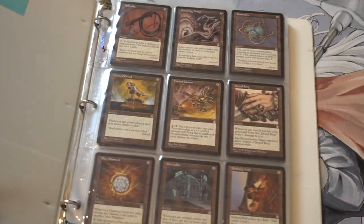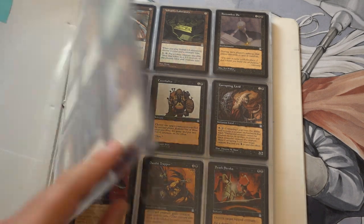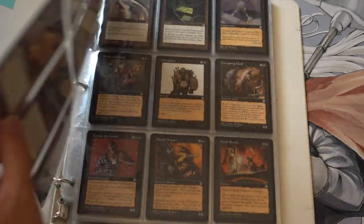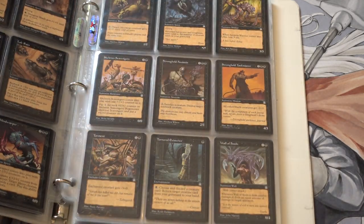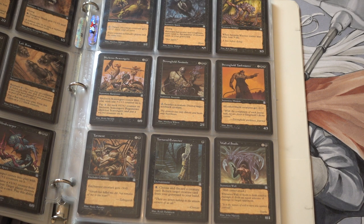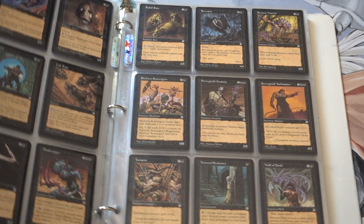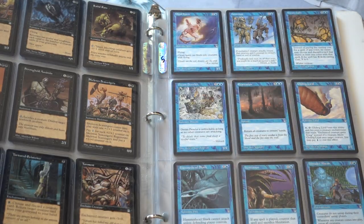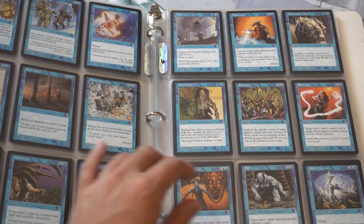Let's continue on. I'm not gonna play the pricing game. This is Stronghold. Horn of Greed — I'm missing a Mox Diamond. I have one Mox Diamond but missing the second. Sword of the Chosen. Gravepact — there's two Gravepacts, which is good. Tempest — I guess Intruder's Alarm with Earthcraft, yes of course, that's a good one.